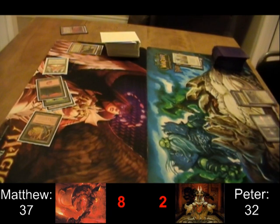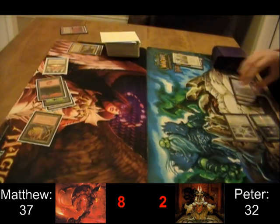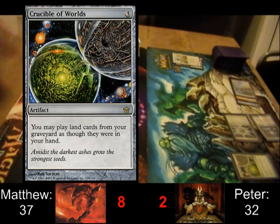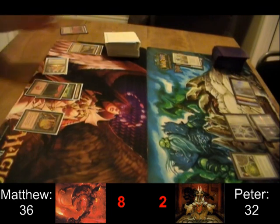Peter's missing his land drop, but there's a Cold Steel Heart — probably one of the worst mana rocks you can play in a monocolor deck, that's pretty budget. Crucible of Worlds though, that's a pretty solid card. I believe he's running the whole Strip Mine, Wasteland, Tectonic Edge, Dust Bowl package in there, so the Crucible is pretty deadly.